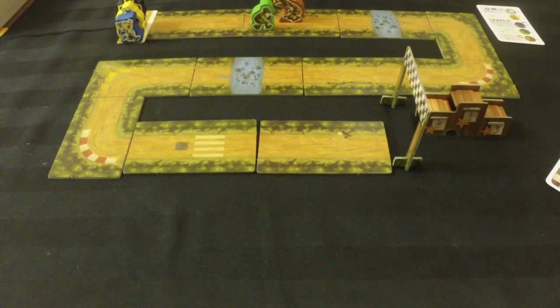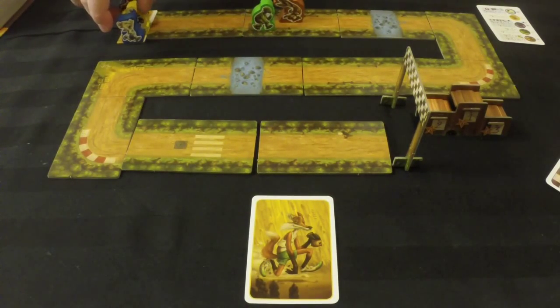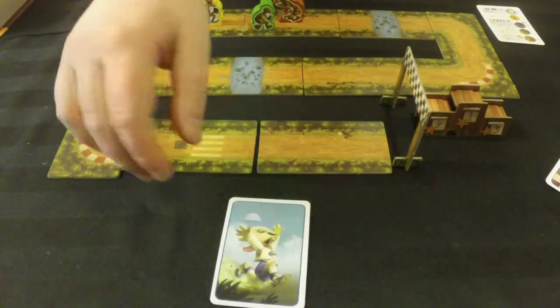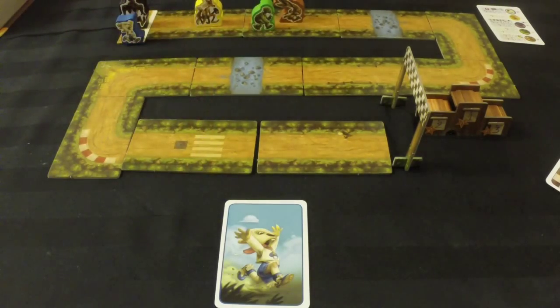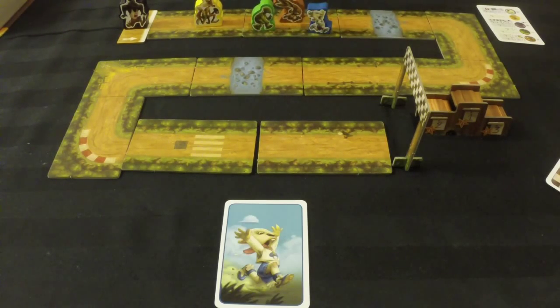The fox is the simplest — he moves a number of spaces equal to the number of cards played for him, one space per card. The lamb moves one more than the number of cards played for him, so with one card he moves two spaces, making him very fast. However, whenever he walks onto a space that has a stream on it — there are two — he has to stop moving, even if he had moves remaining. So that slows him down.